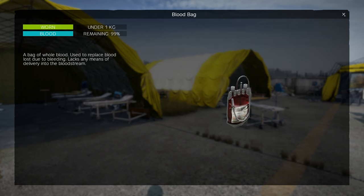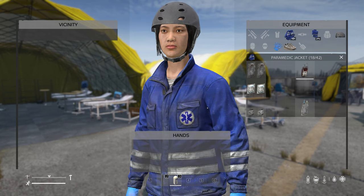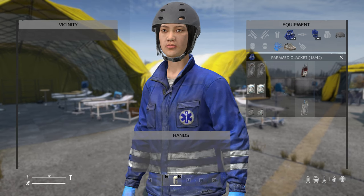In today's video, we're learning about all things related to blood in DayZ. Let's check it out. We've got our paramedic outfit on. We've been collecting medical supplies here on Chernarus.